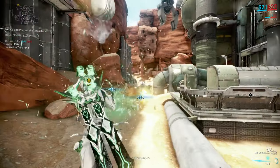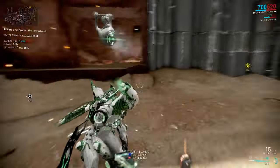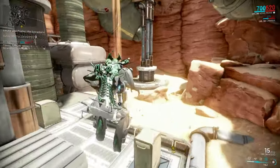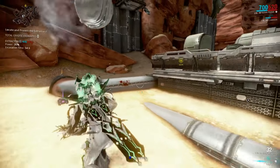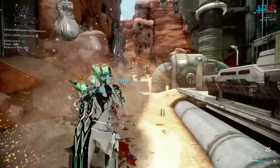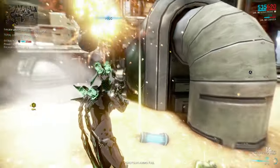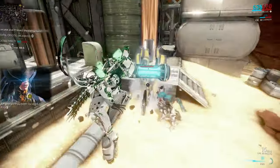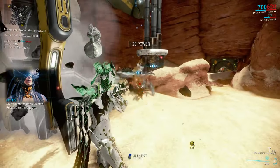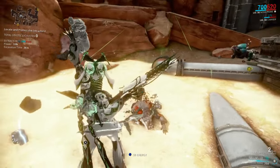If you don't have the credit booster, you can still get well over 200,000 credits per hour, which is still really good. And it's still a really, really super fast way to get credits. This is the fastest way that I know of. You do have to have that credit booster, like I said. So if you can afford the 40 platinum — if you sold some prime pieces or something like that — that's really all you need to do in order to get the boost.